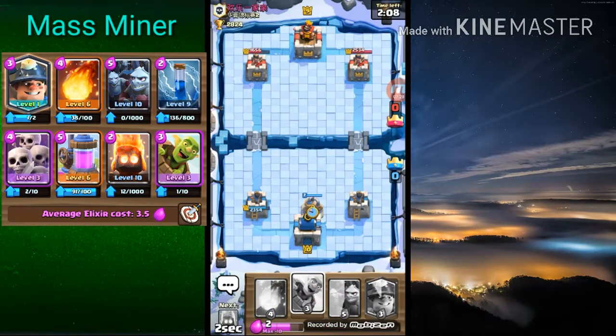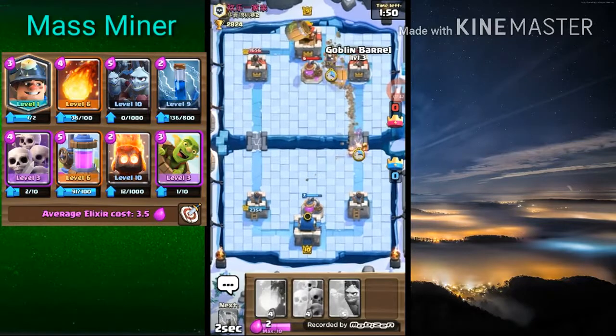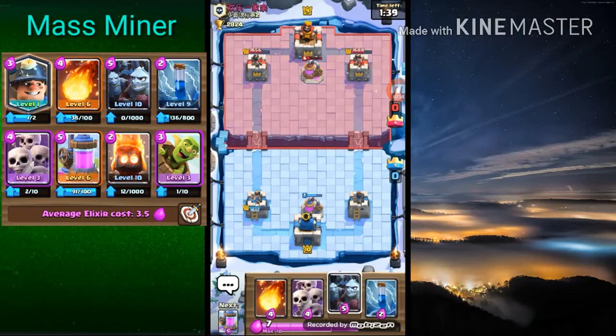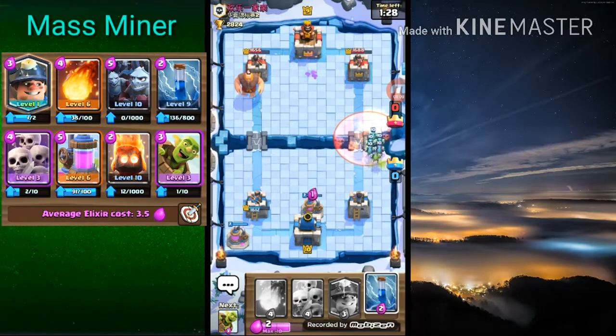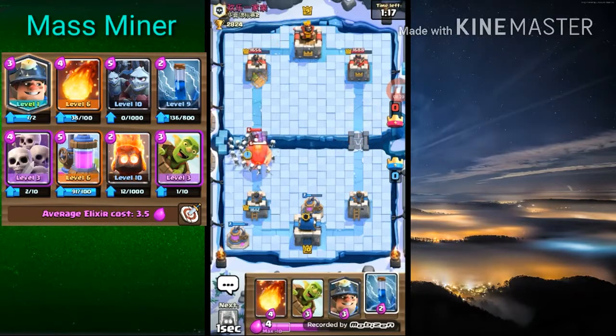Let's build up some elixir here. This deck is amazing if you have the Miner — just try out this Miner deck, it's a mass Miner deck. Let's go Miner Goblin Barrel, get rid of his Elixir Collector. He probably gonna poison. He messed that Zap up pretty bad. He's got poison so he's gonna poison me here. I'm fine with that because then I can use my Skeletons. Probably doesn't have Valkyrie. I'll Zap whatever he's gonna do — oh I messed that Zap up bad.